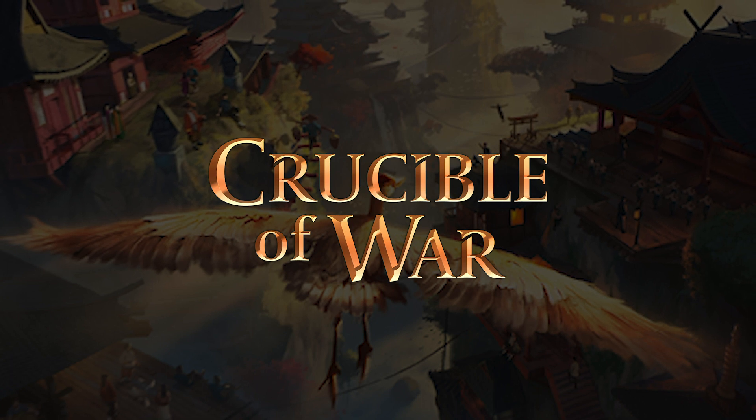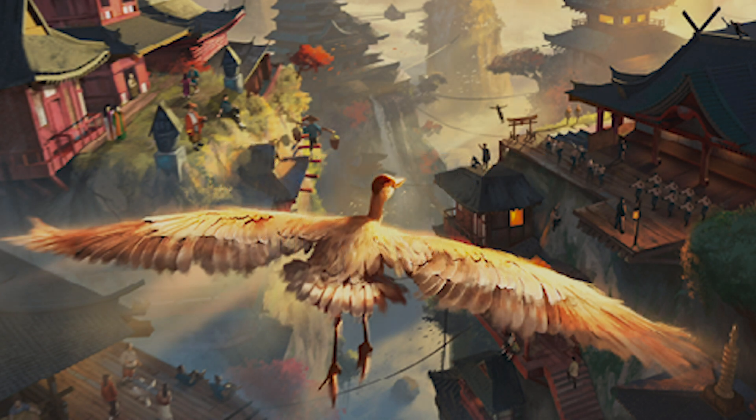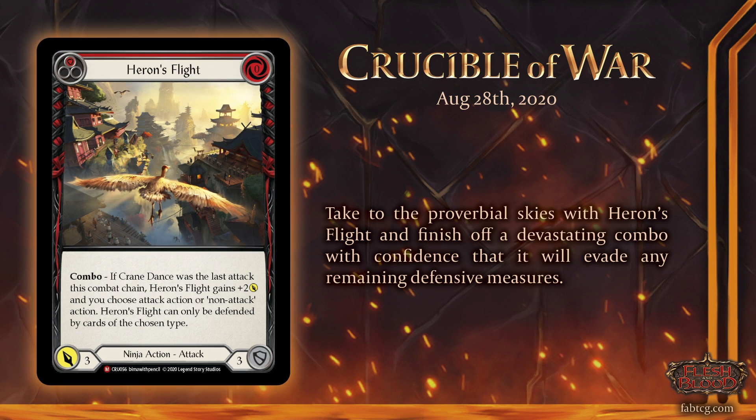Before we get into any other spoilers, we need to talk about the spoiler card we've been given. It's a Ninja Majestic called Heron's Flight — zero cost, red. The card reads: Combo — if Crane Dance was the last attack this combat chain, Heron's Flight gains plus two attack and you choose attack action or non-attack action. Heron's Flight can only be defended by cards of the chosen type. It has base three power and base three defense.